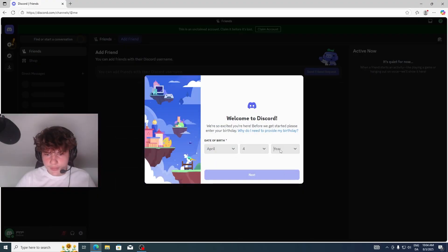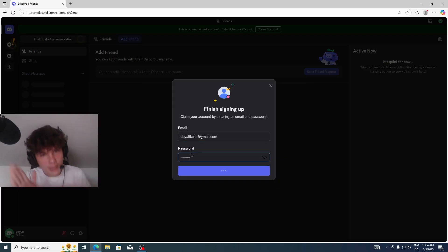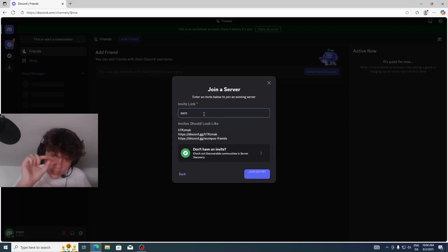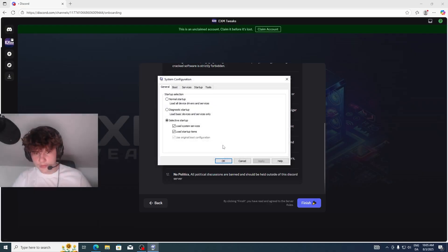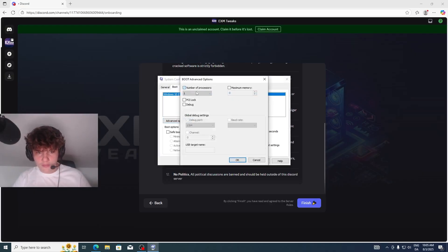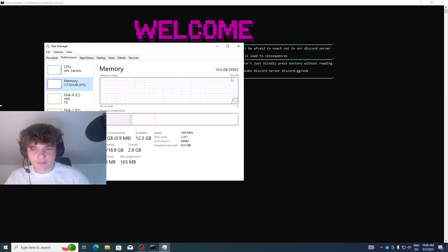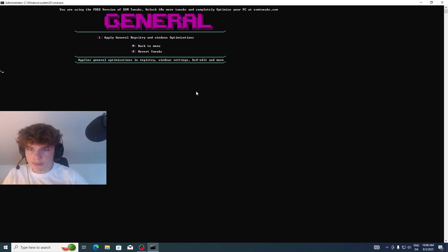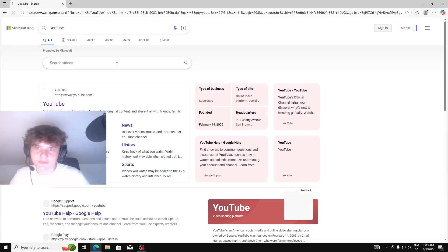Let's tweak the PC now and try to get 200 FPS — the lag was minimal. First tweak: MSConfig. Go to Run, type MSConfig, go to Boot, set timeout to 30 seconds, then Advanced Options, set number of processors to 4. By the way, I did upgrade the RAM on this PC from 8 to 16 gigabytes — I just don't have the footage. Apply general optimizations and we're done with that.